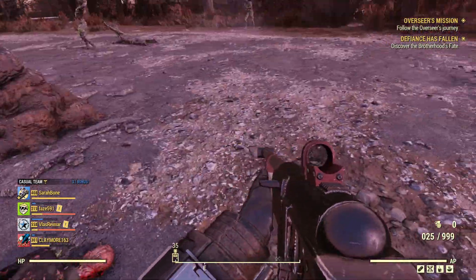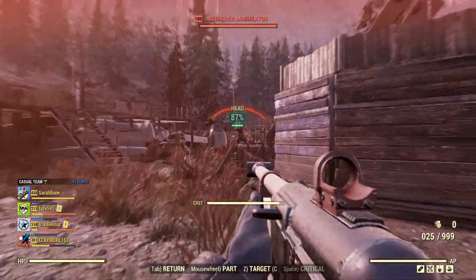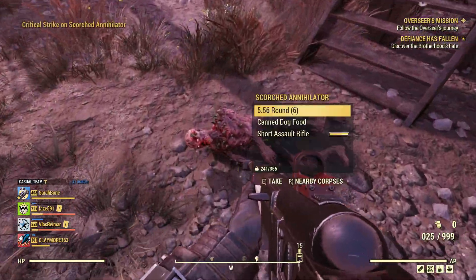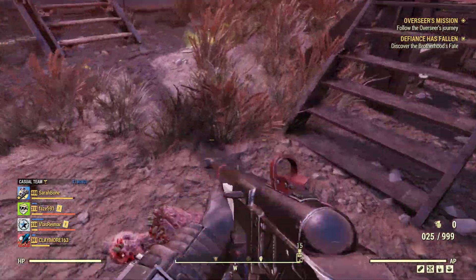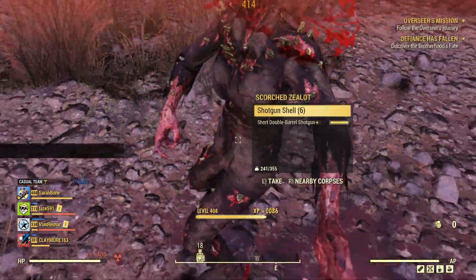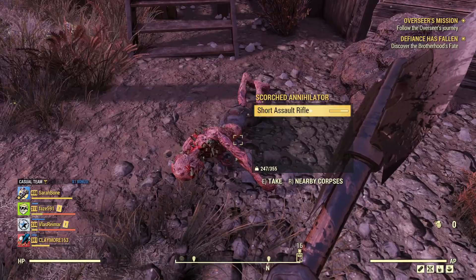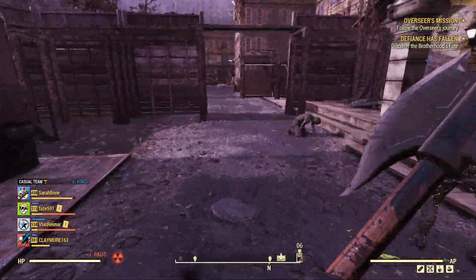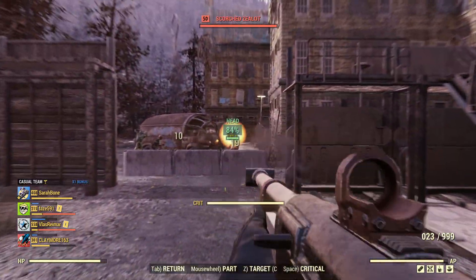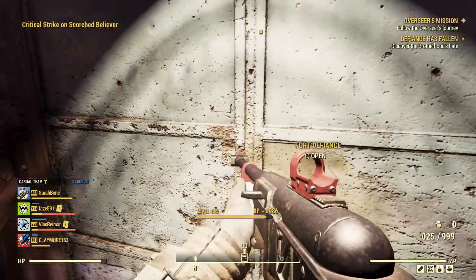And now we are going to try to enter the Brotherhood's bunker. I hope you enjoyed the last video, the last gameplay. There are zealots here — scorched zealots and a scorched annihilator. So as we clean the entrance, we are entering Fort Defiance. I expect some resistance inside as well.